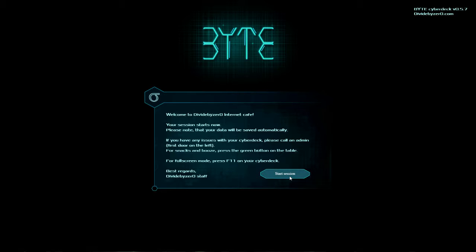Just a basic introduction — this is Byte. Welcome to Divide by Zero Internet Cafe. Your session starts now. Please note that your data will be saved automatically. If you have any issues with your cyberdeck, please call an admin. For snacks and booze, press the green button on the table. For full screen mode, press F11 on your cyberdeck. Best regards, Divide by Zero staff.